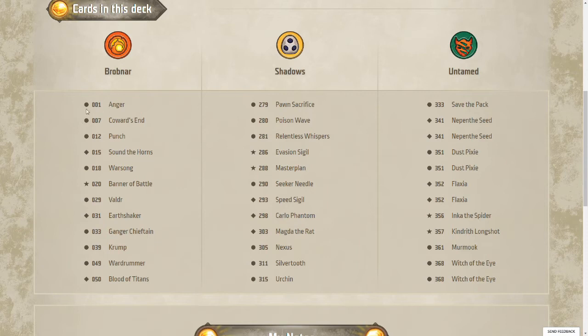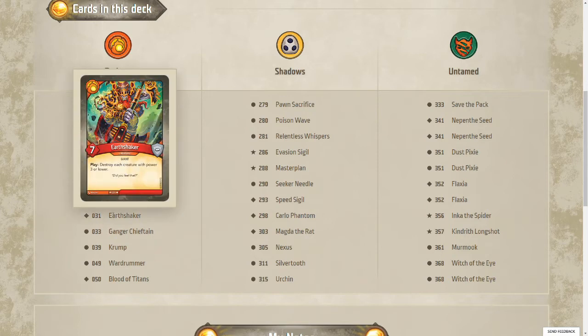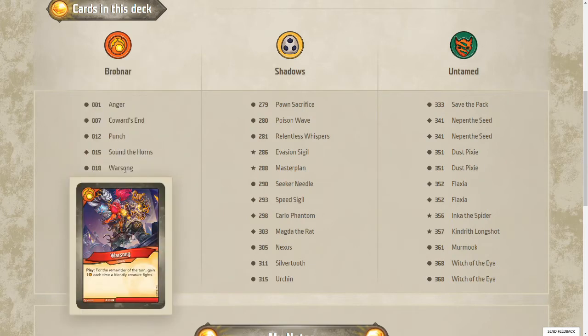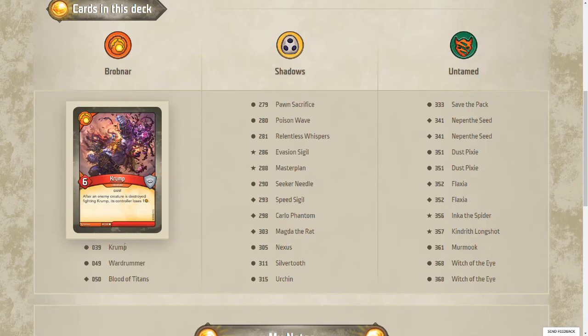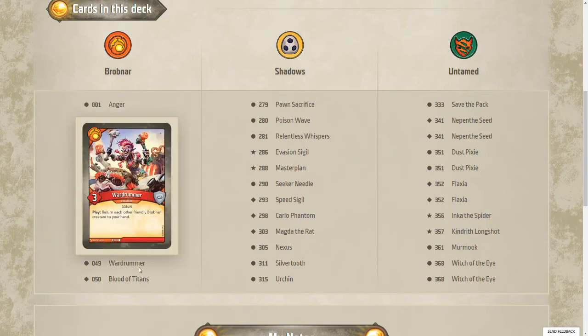Brobnar looks like it's trying to control the board here with a Coward's End and a couple of other effects. There's some fighting to be done, a couple of bigger creatures. Earthshaker is going to take care of all those low-power creatures for you. There is a Warsong, but I feel like there aren't enough creatures to make it work super effectively.